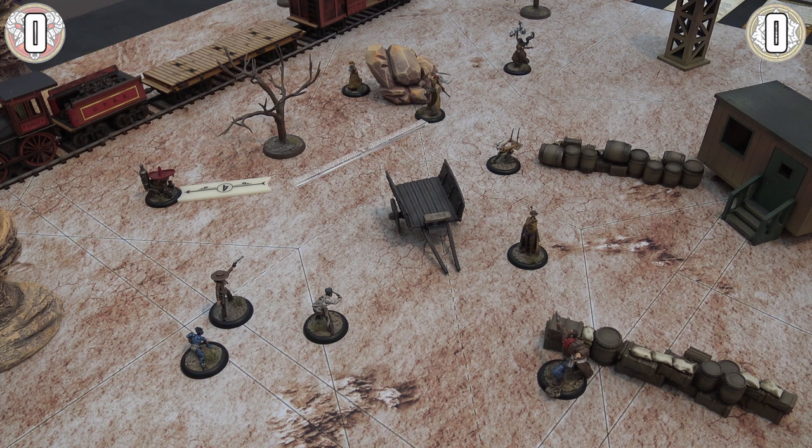Let's show the base mechanics using Abuela Ortega — the angry granny with the sawn-off shotgun. Malifaux models generally have two action points plus a bonus quick action shown by a lightning bolt on their cards. Masters are the exception, getting three action points plus the quick action. Abuela is not the leader, so she has two action points and her quick action available.